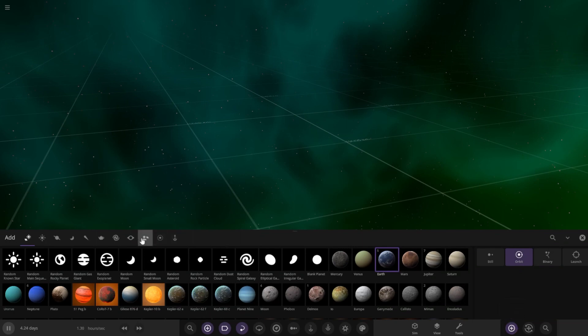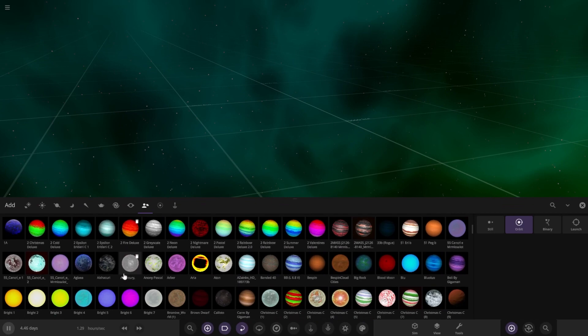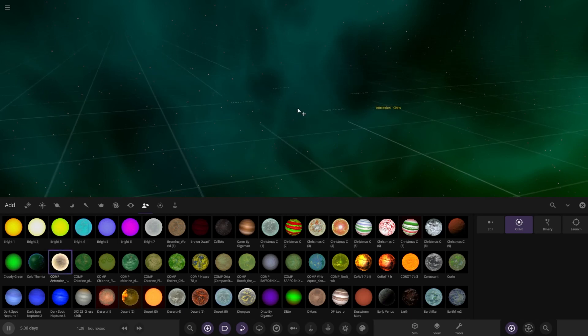Let's go ahead and scroll down. We've got a lot of greens and we have a lot of submissions today - almost a whole half a row here of stuff. First up, we have got Chris's planet here, so let's go ahead and spawn it in.